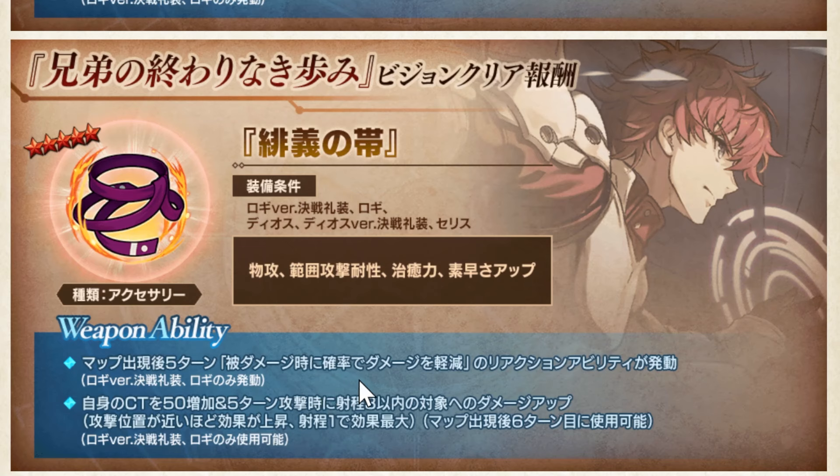For the second accessory, it can be equipped by both Logi variants, both Diyos, and Ceres — 5 units, not bad. But then the white property is only for Logi, so beware. The first white property has a property of radius all damage rationality for 5 turns — so just imagine he has high elemental resistance, all damage reduced to half, and then with this ability, I don't know how much damage is reduced with everything for 5 turns. The second white property can only be used after turn 6, increasing his CT plus Damage Up for 5 turns, with maximum damage at Shooting Range 1 when nearer to enemy. Basically before turn 5 more defense, after turn 5 more damage. It also increases Physical Attack, Area Attack Resistance, Heal Power, and Speed.